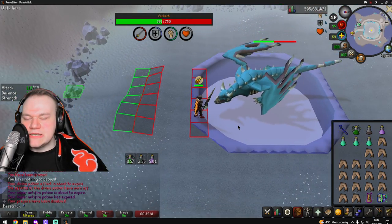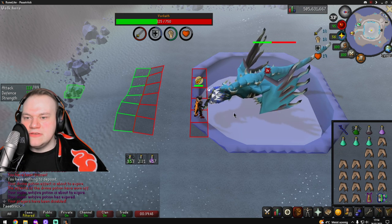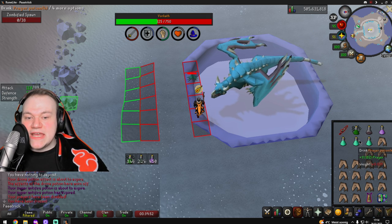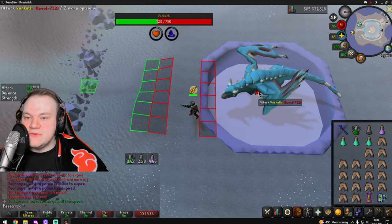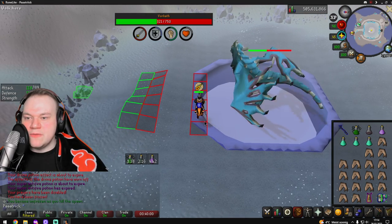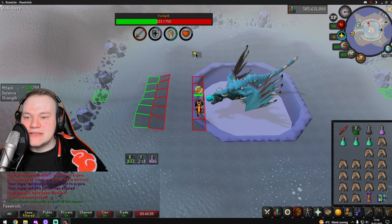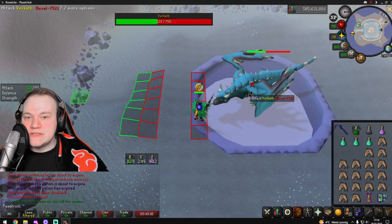That's his ranged attack as mentioned earlier. Normal dragonfire, magic attack. For the freezing attack, when he uses it you click the tile you're standing on — that interrupts your action and avoids you losing ticks on the zombified spawn. Click the tile you're standing on when frozen, equip your slayer staff, and kill the zombified spawn. This is important — if it reaches you, you're dead.